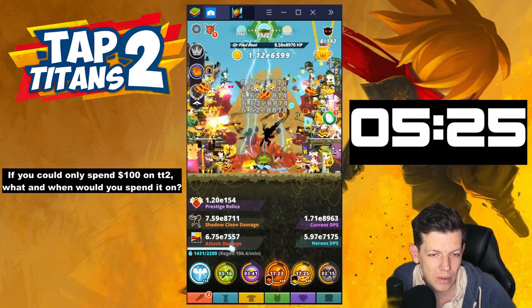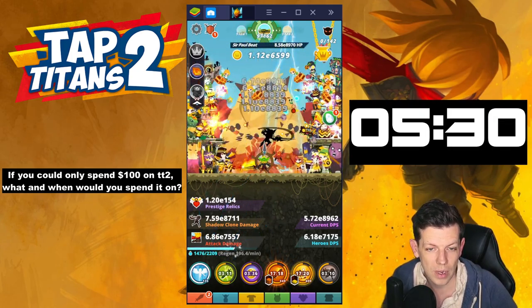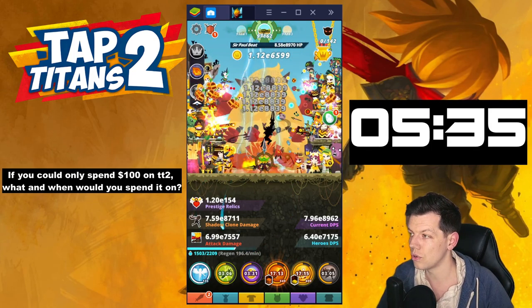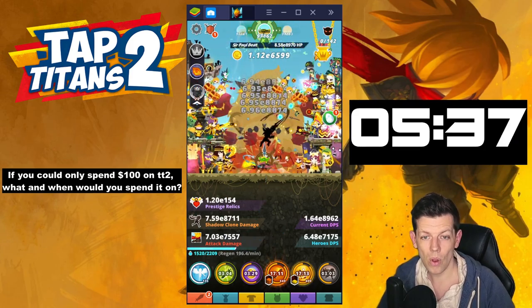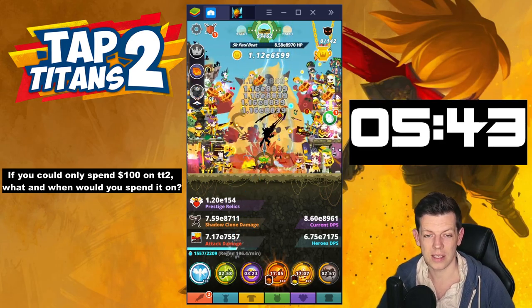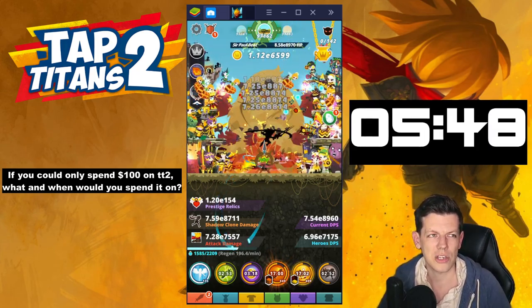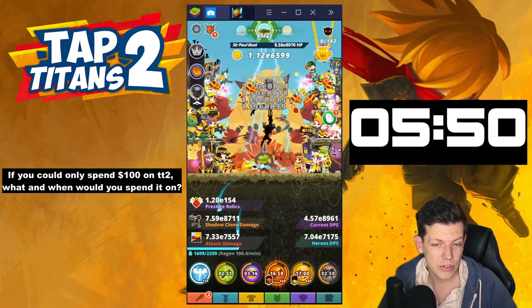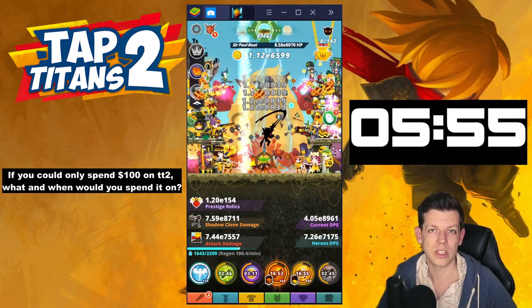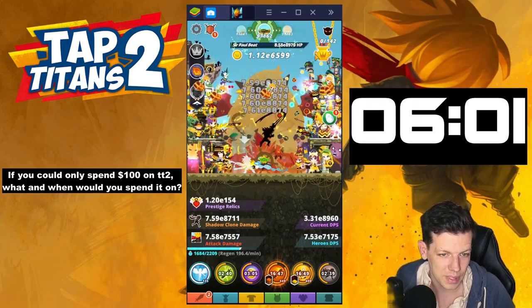If you could spend a hundred pounds on Tap Titans 2, what would you spend it on? If I was just starting the game, I'd spend a hundred pounds probably on diamonds on Titan chests — if they're on offer — for either shards or dust. The hundred pounds would also get me VIP straight away, which means I skip ads, so I could do clanship build pretty much straight off the bat. I'd be getting extra dust or shards to get more sets and use the diamonds to get more pets at the beginning of the game.